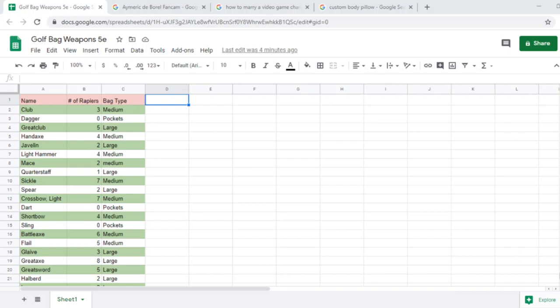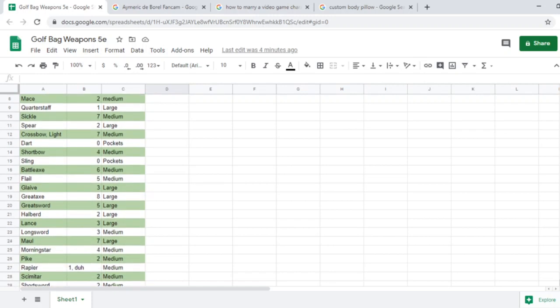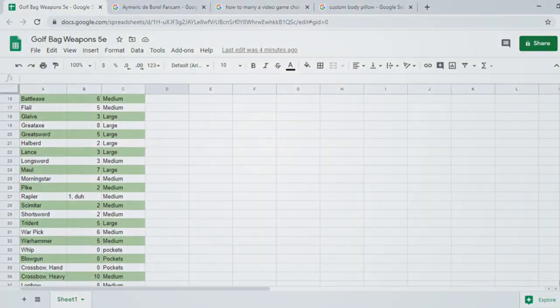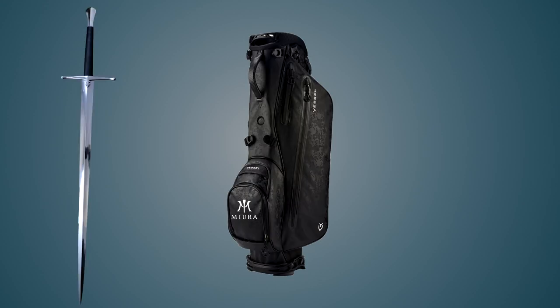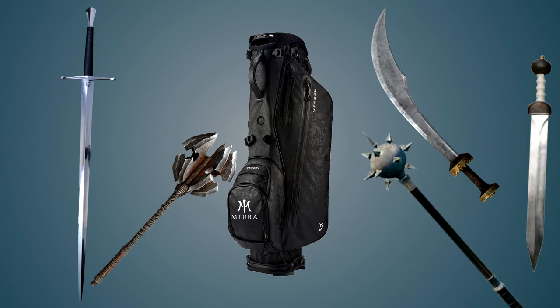Theoretically, you could do this for a small-sized bag as well, but I won't, because forget halflings. Here's a complete list of all the weapons in the PHB that I spent my real human life compiling — tracking how wide weapons are and how many you can fit in your golf bag of nightmares. It's also linked in the description if you, for any reason, ever need to use it. God help your DM if you do. According to this very precise science and absolutely no conjecture, you could theoretically carry a golf bag containing a longsword, a shortsword, a scimitar, a mace, a morningstar, and a good ol' rapier. But why would you?